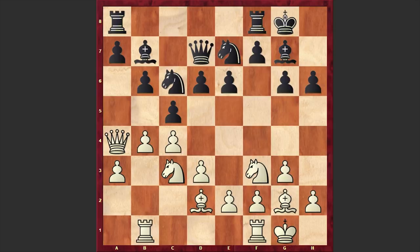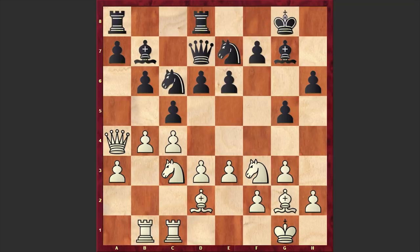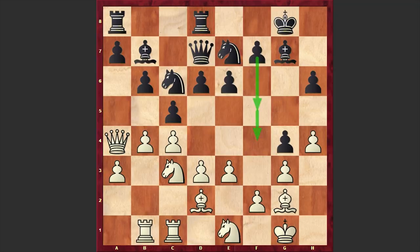Here we have Qd7 — black is connecting his rooks — Qa4, and h6, as white is trying to organize his game on the queenside. Meanwhile black will try to counter-attack on the kingside: Rc1, g5, e3, Rd8, h4, and g4. This move is like locking up the kingside, but black can still go for the f5-f4 advancement which can allow black to proceed with the attack.